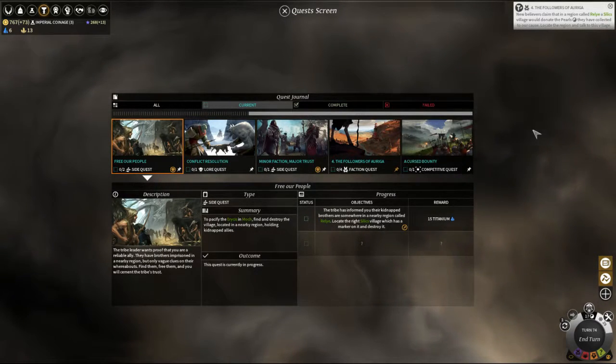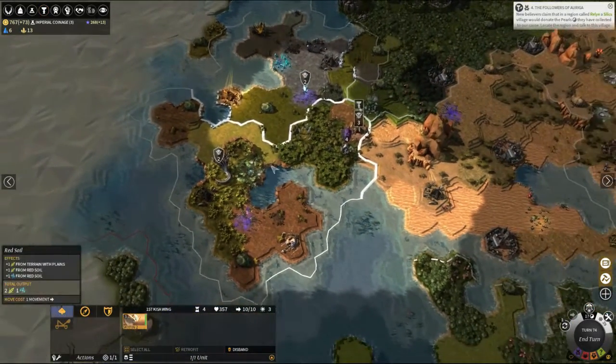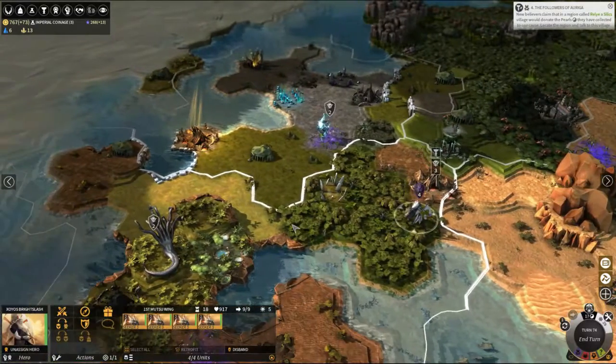We've got a mission to go to this village and get some pearls for them. We've also got a mission from these people who want us to destroy that village. Interesting.